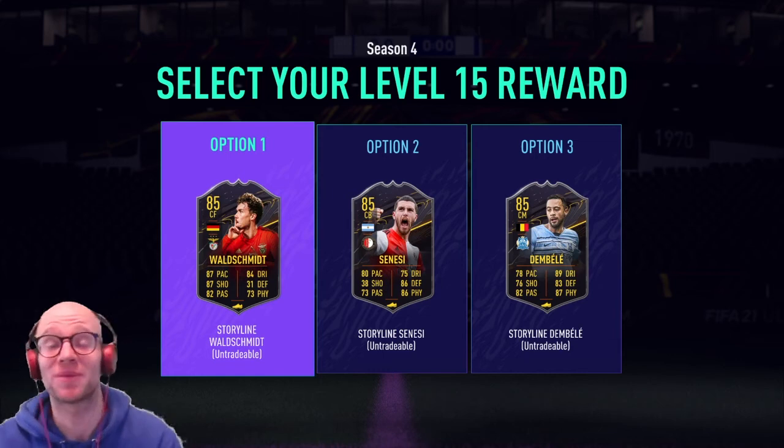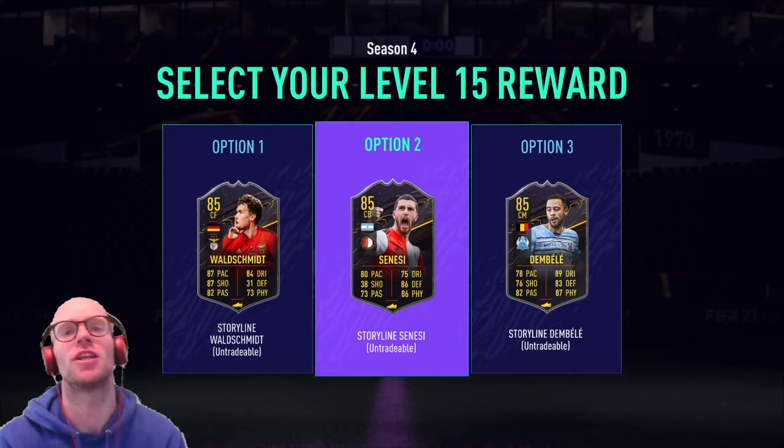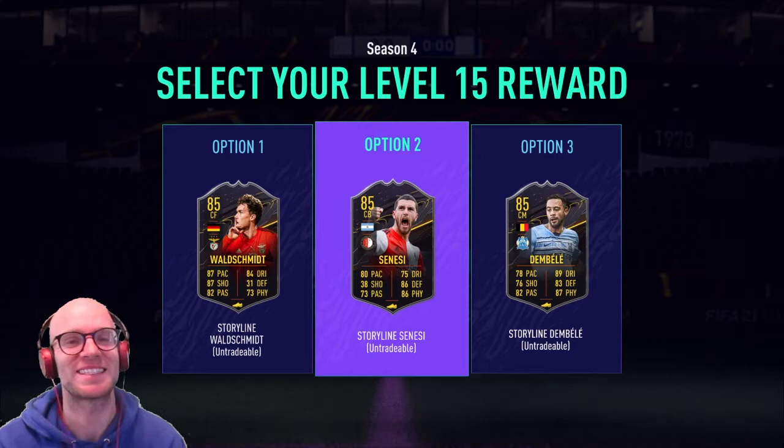What up everybody, it's Nubi and welcome back to a brand new FIFA 21 player review. We are already at level 15 of the season, so we can finally unlock Marcos Senesi. As an Eredivisie player, I think he can link really nicely to Kleiber, Gravenberg, maybe even a ProMess. I think Wadschmidt can also be a very good pick, but I don't have many Liga Nosh players, so Marcos Senesi it is.